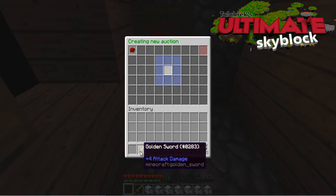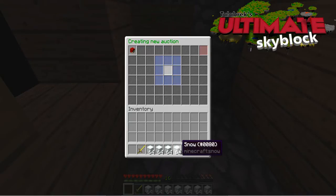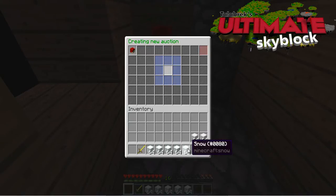I've picked up a golden sword which I picked up in the nether from the very angry pigman. I've got a bit of snow in the last two slots, and I've also got some quartz block. Let's not get them confused. So let's sell two stacks of quartz blocks.